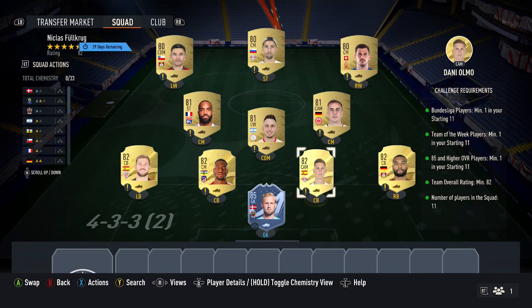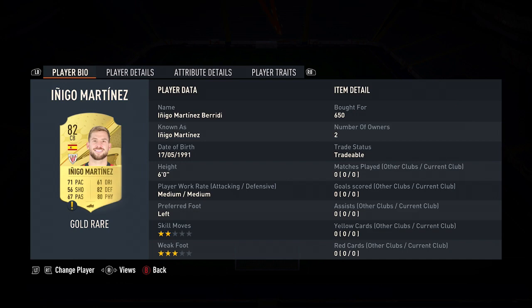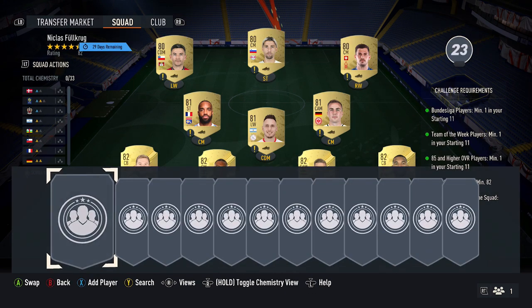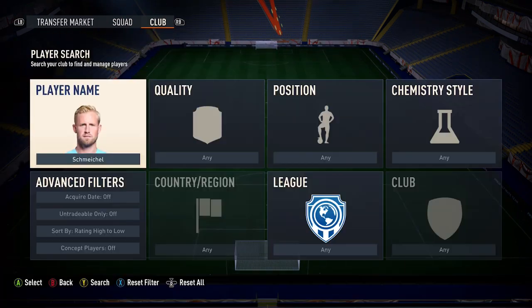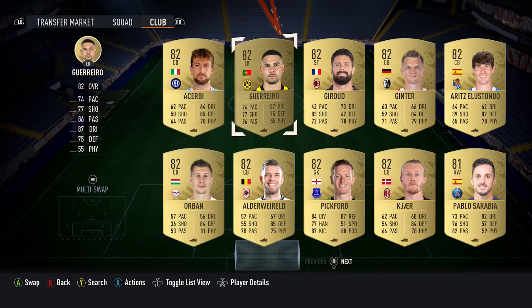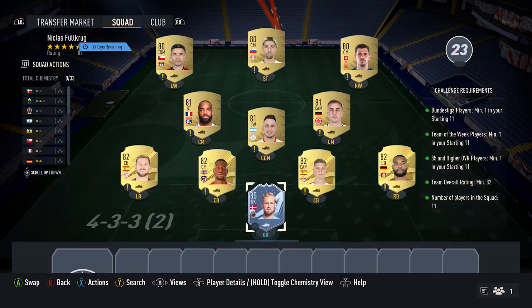Next up, you want to pick up four 82-rated cards. When doing this, you can pick up the Bundesliga cards — these are 650 coins each. Both of these two are from the Bundesliga, but you only need the one Bundesliga card in the team. One thing to mention: common golds for the 82-rated ones currently cost more than 650, but in the future if some of these cards drop below 650, pick them up instead and it'll save you a few coins.